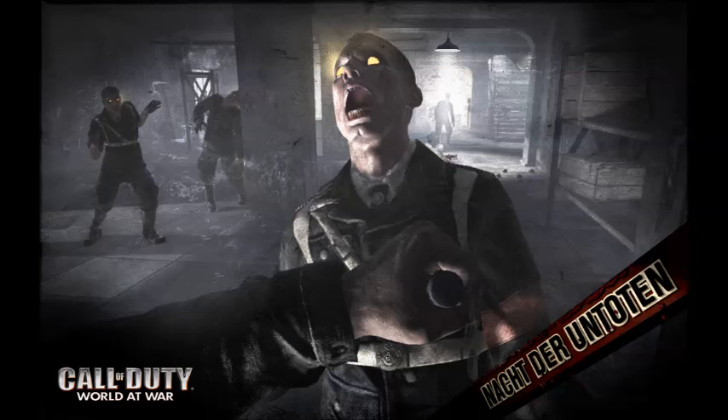Number 3 is Nacht der Untoten, specifically the Black Ops 1 version and not the World at War version. In the Black Ops 1 version they hit you immediately — it's not like the World at War version where they hit you slowly. That would actually be quite easy to train on, but the Black Ops 1 version is very hard. You can't even survive past round 15 on that map unless you're a really good player like The Relaxing End or something like that. Moving down to the number 2 spot, there's literally no strategy for that.